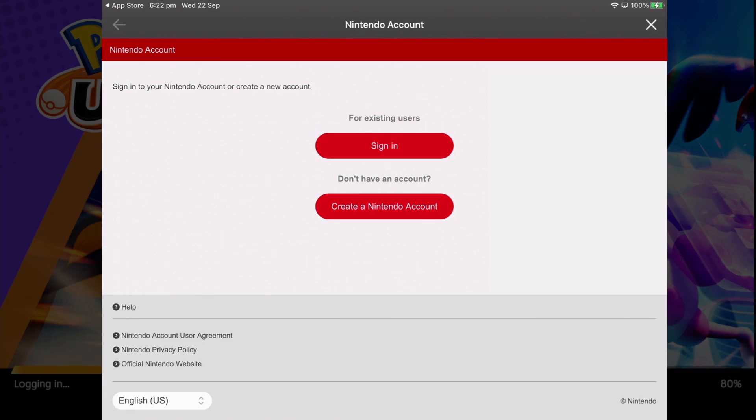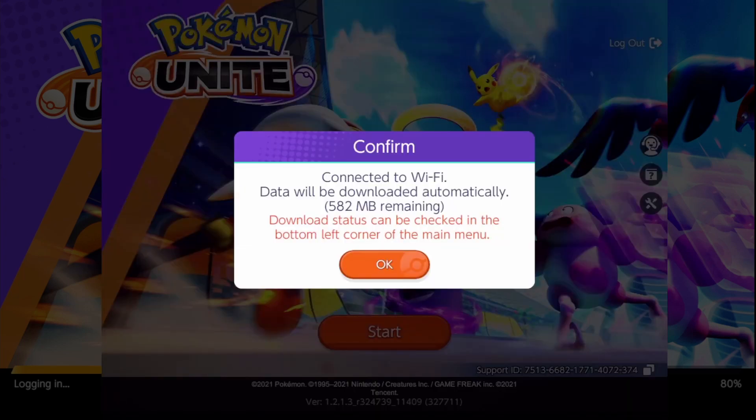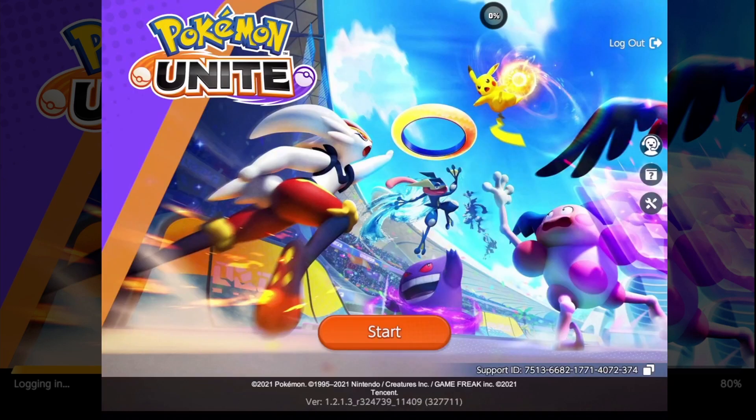Hopefully your Switch profile has already been linked to a Nintendo account. If it hasn't, make sure you go back to your Switch profile and link it to a Nintendo Network ID — I've got other videos that show you how to do that. At this point, sign in.